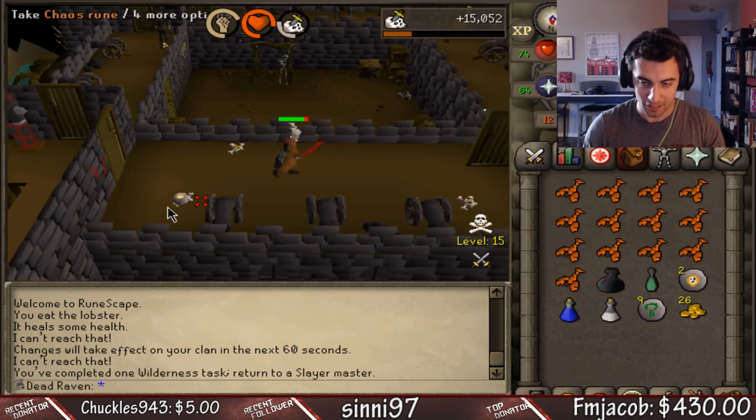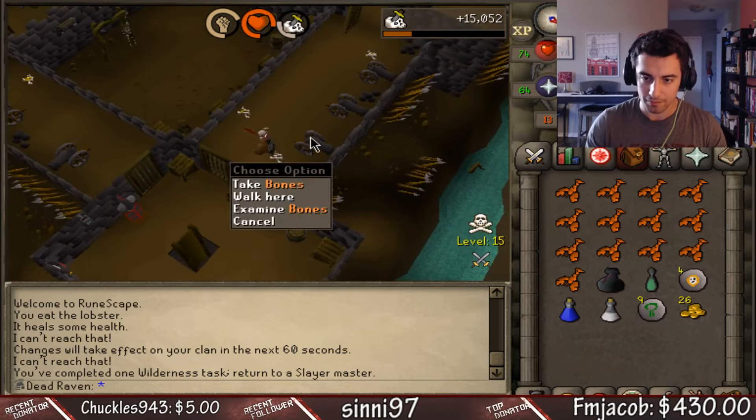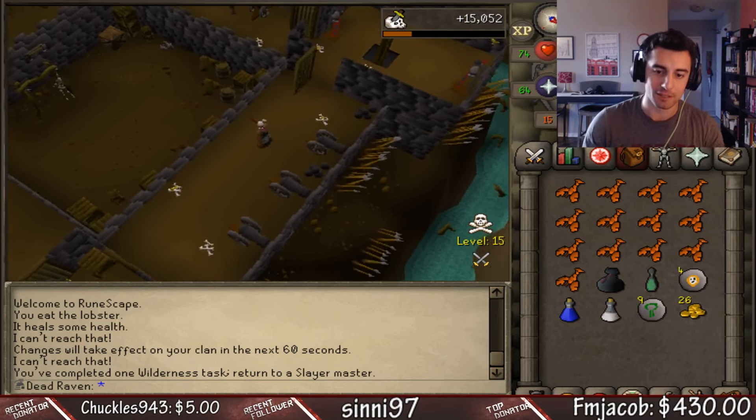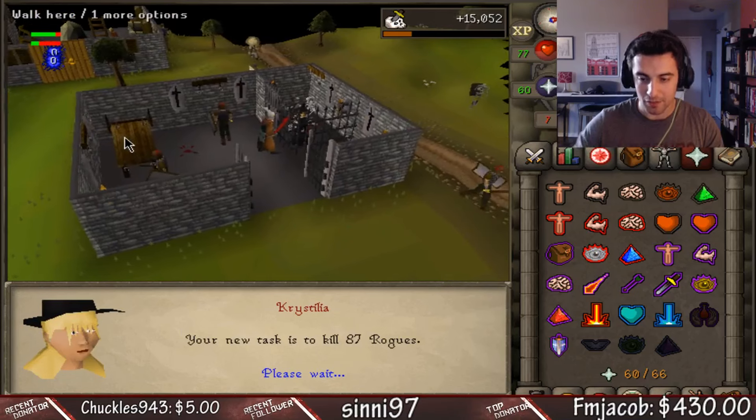One wilderness task down. I think you get points after five, so we're just going to keep pumping these out one by one. We got a looting bag, 9 natures, and forecasting bonk loot. Wilderness Crystalia, hook us up girl — 87 rogues, let's go.